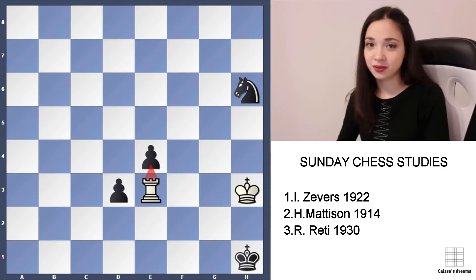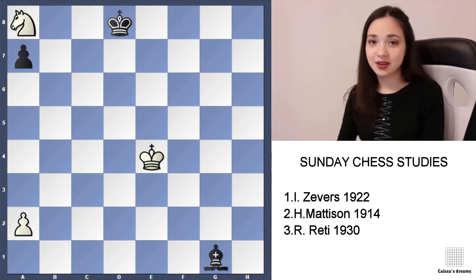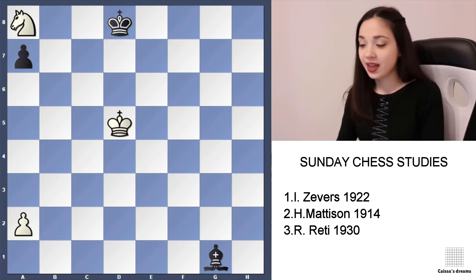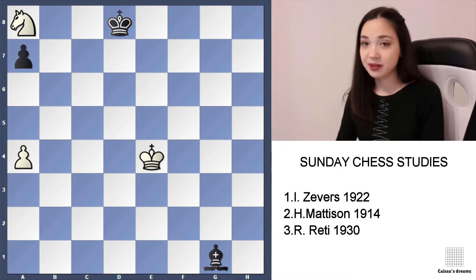Let's move to the second one. Today all games are incredible draws. How can white make a draw? White should play Kd5. And it is very important not to play a4, because it's lost.